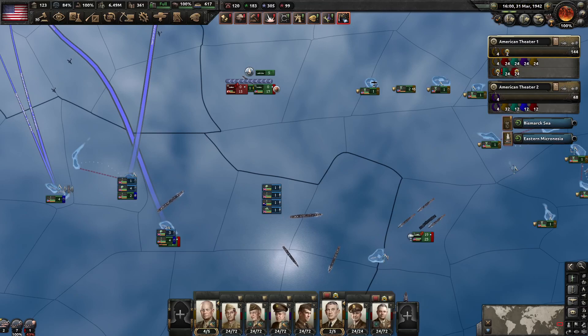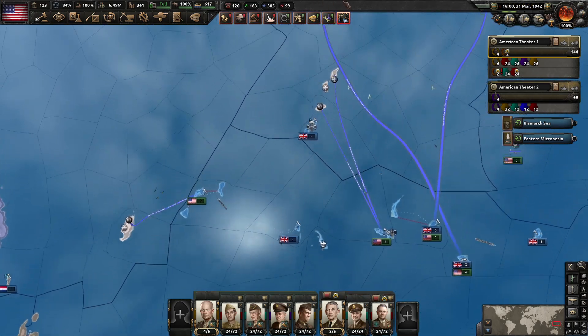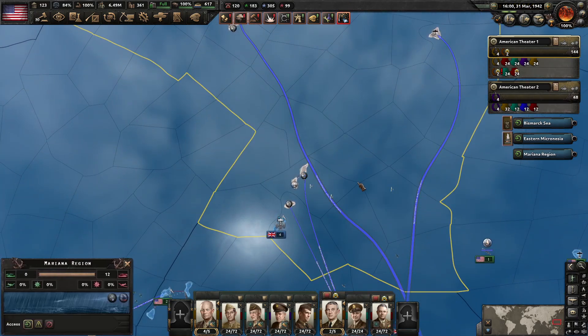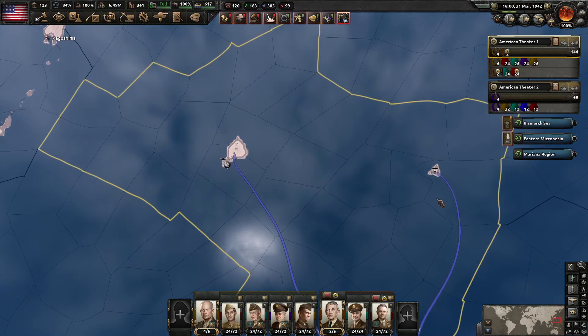Get in, nerds. We are playing Hearts of Iron 4. As you can see, we're still over here in the Pacific, getting prepared for our invasion of the Mariana region, which includes the islands of Saipan and Marcus Island.